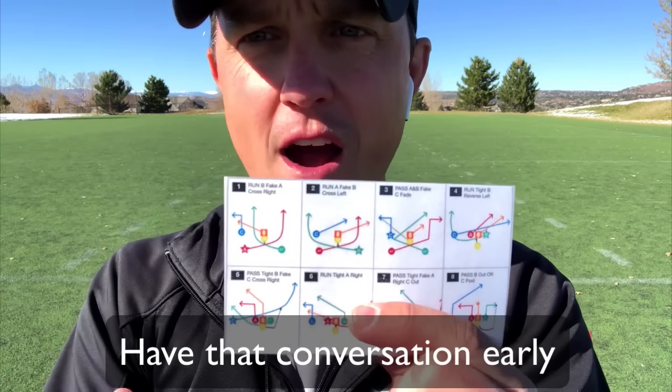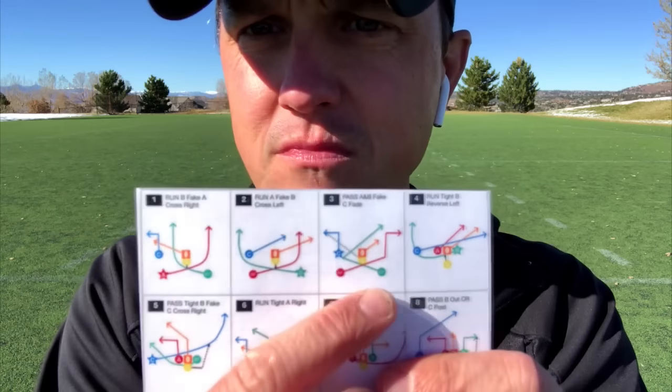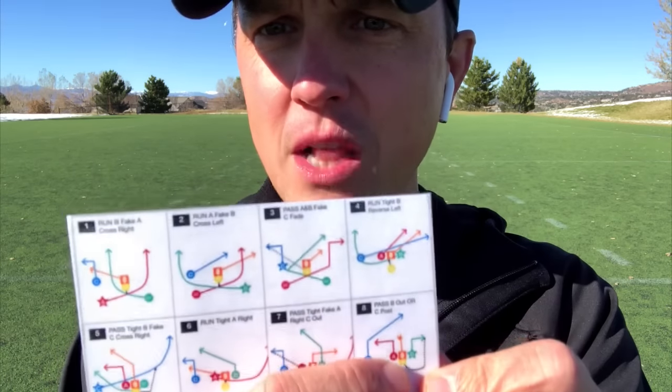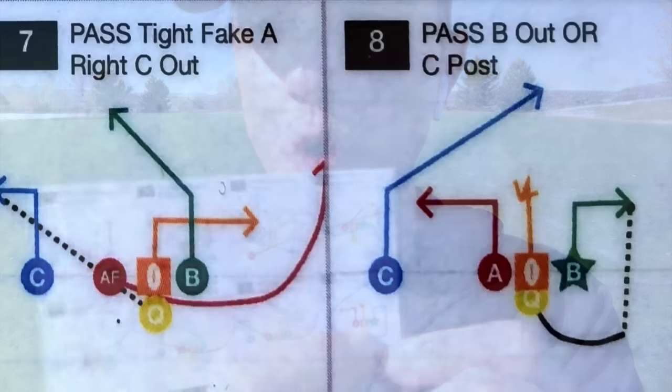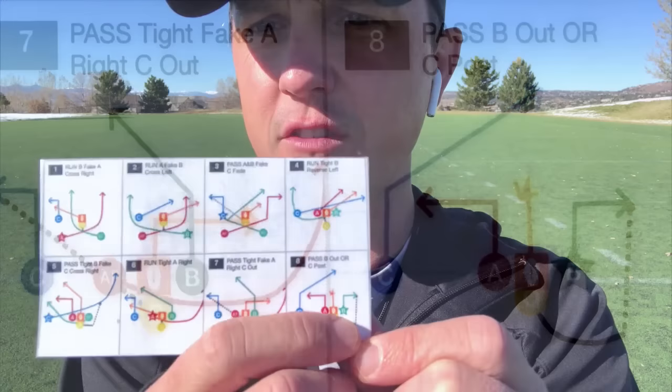You'll also see a black line showing if the quarterback is going to be moving out — that's a rollout. Dotted lines mean it's a pass. So a black line connected to the quarterback indicates a rollout, and then a dotted line goes to the receiver.